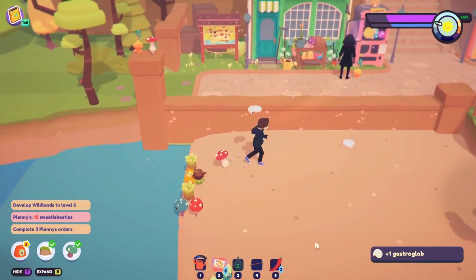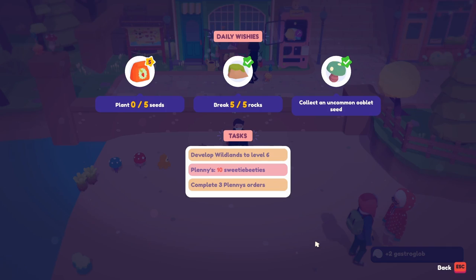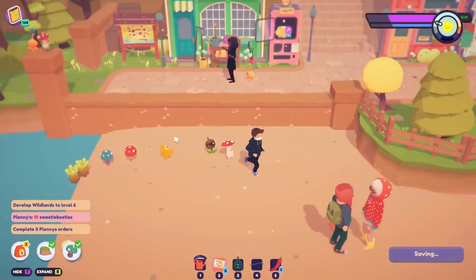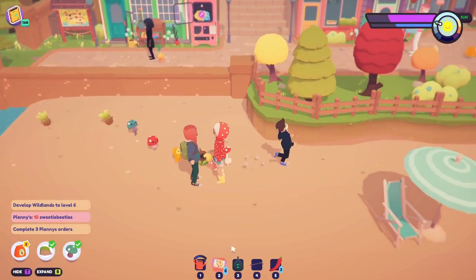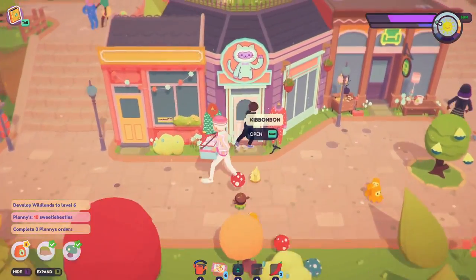Got some more wishies, is that enough? Just one more. It wants me to plant seeds as well so we can do that. Need to get four seeds — let's go over here, say hi everyone.